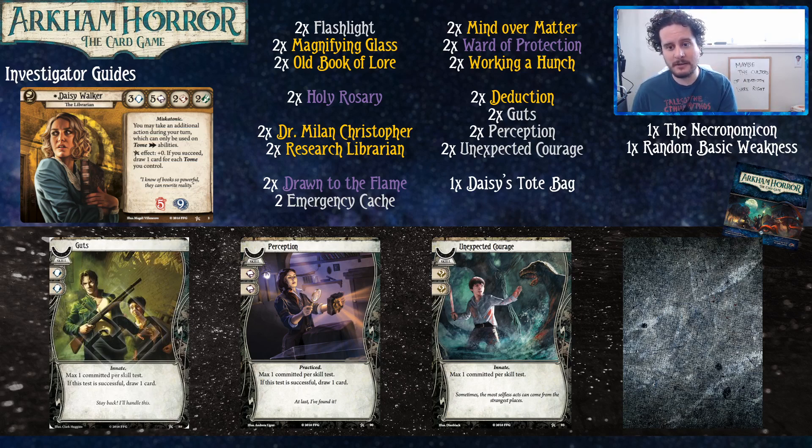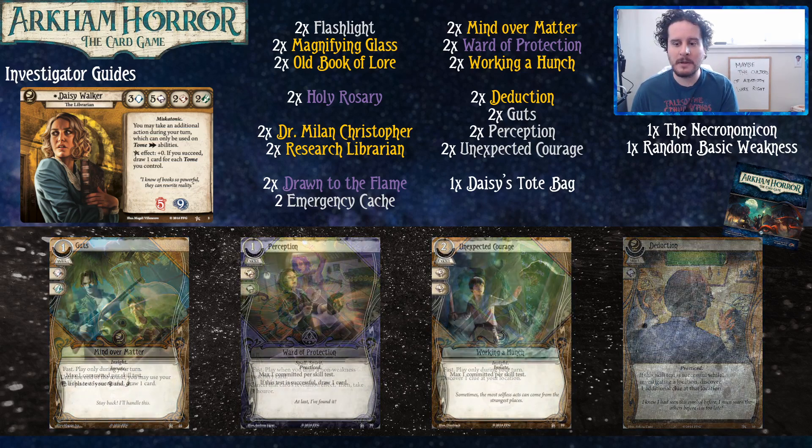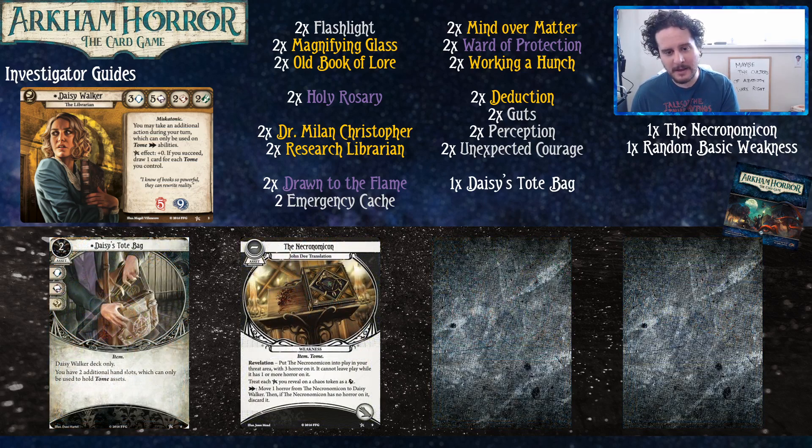Unexpected Courage can fill the gap if you ever need it for your agility test. Mind Over Matter does the job of Overpower or Manual Dexterity, but better in most cases. Daisy's Tote Bag gives her two additional hand slots to hold Tome assets, which gets a lot more exciting as you get more content. The Necronomicon is one of those books that will just be there — it's actually fairly soft, especially if you can find the tote bag.